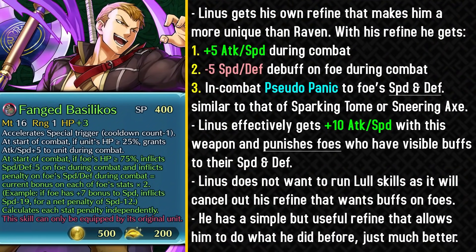Linus gets a weapon refine because Raven got the Basilico's weapon refine and Linus pretty much started with that. He didn't really get a weapon refine of his own at any time — he just started with one. So now he finally gets one, and this allows him to be a lot more unique than Raven.